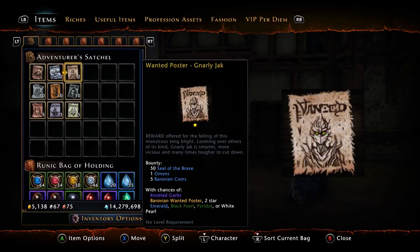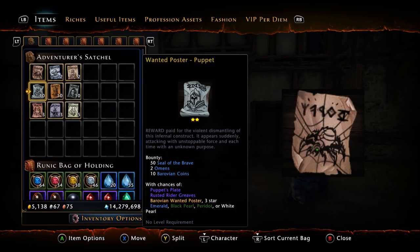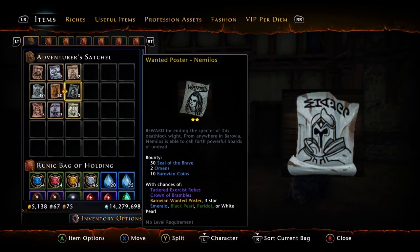The tier two posters drop from tier one hunts, again not at the best drop ratio. The three tier two hunts are the Puppet, Kuska, and Nemi. For tier two posters you're still rewarded 50 Seals of the Brave, but it increases to two omens per poster as well as ten Barovian coins.